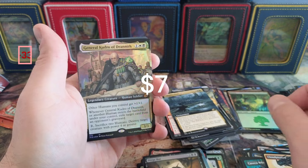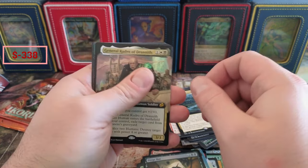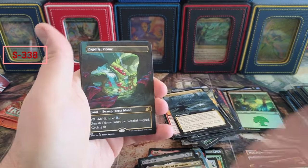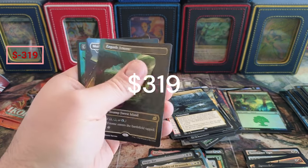The General Kudro of Drannith — the Magistrate's up there, but I'm not sure what he's doing. Another Triome — and we're not even getting the dupes, we're getting different ones!